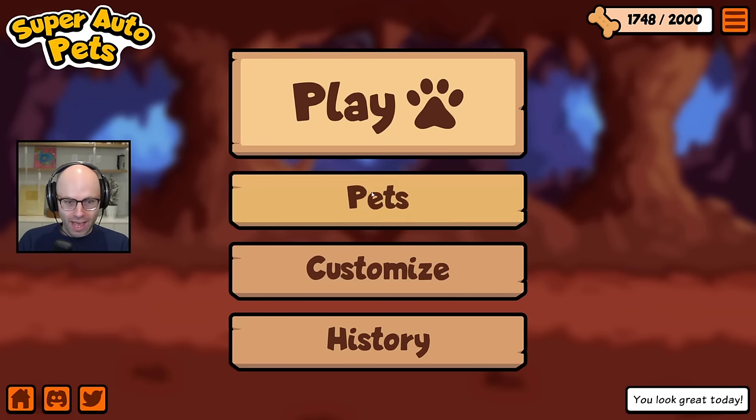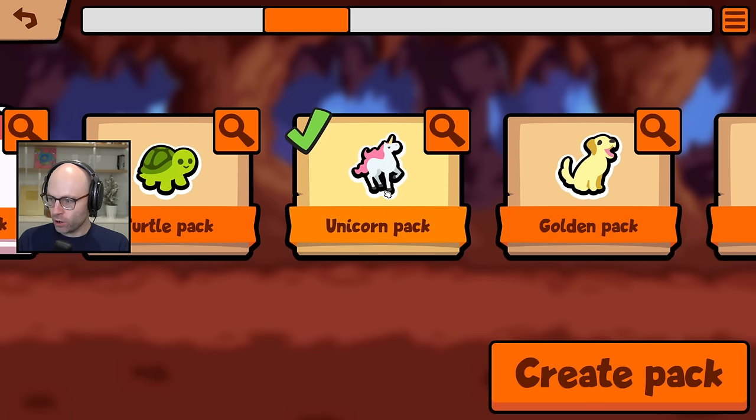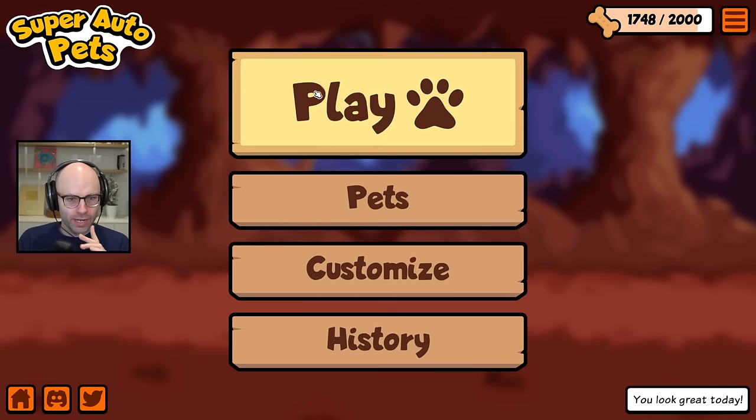This is not a drill. They have added 84 new pets to Super Auto Pets in a pack called the Unicorn Pack. Kids are calling it the Unicorn Pack. It's got El Chupacabra and La Ogopogo in it.